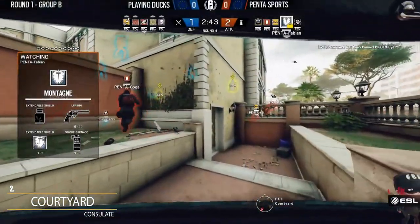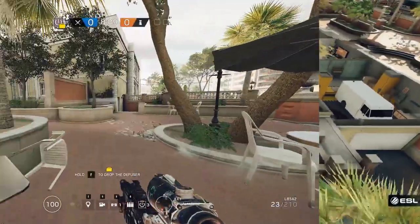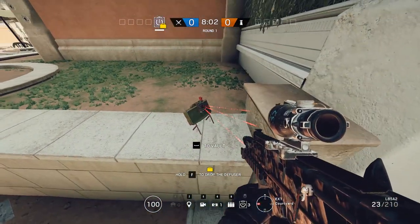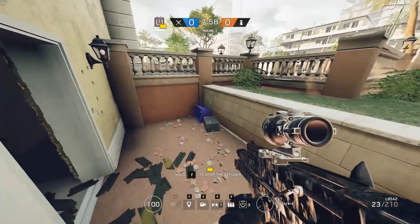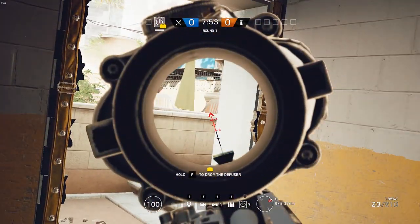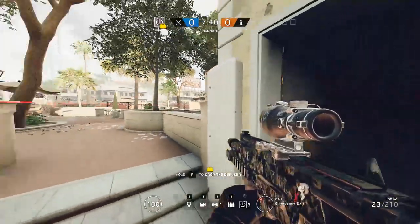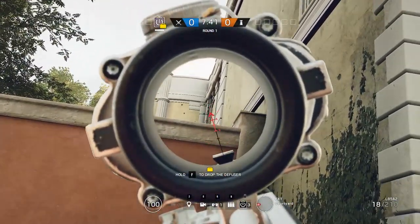On the Penta lineup they are bringing an IQ and a Montagne. Claymores are a beautiful thing when trying to protect yourself from run-outs or flanking, and this was a very nice one. You see they place it just like this — two go into this one and just one goes out here. This makes it very hard for the defenders to see. You can barely see it here, so if they are coming in full speed they just get blown apart. This way you can protect yourself so they don't come out and shoot you when rappelling.